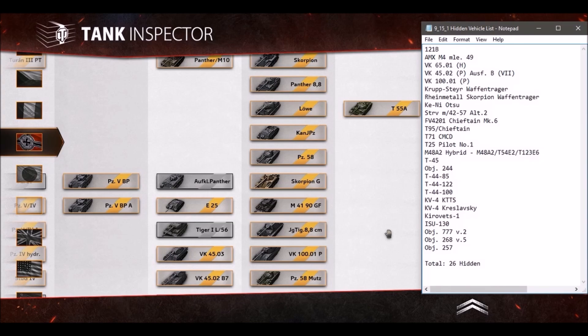Some of these tanks are relatively new, like the VK6501H or the Strv M42-57 alternate number 2. And some of these tanks are ancient, like the Object 244, the T-44-85, T-44-122, the Krupp-Steyer Waffenträger, and the Rheinmetall Scorpion Waffenträger — which I covered like two or three years ago. But two of these vehicles will likely appear relatively soon, so this video is focused on those two tanks.